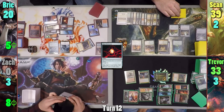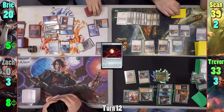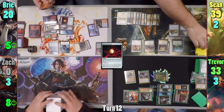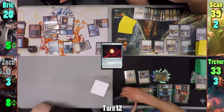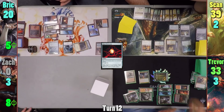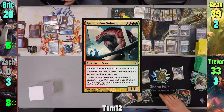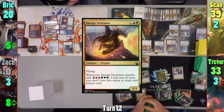She has it make a token copy of the Gruul Ragebeast and has her token fight the original, essentially trading the two. Sean scrys and bottoms the card, draws, and passes. At end of turn, Trevor activates Survival of the Fittest, discarding Mina and Denn to find Tyrant's Familiar. Trevor draws and casts Spellbreaker Behemoth and then a Savage Ventmaw in rapid succession.